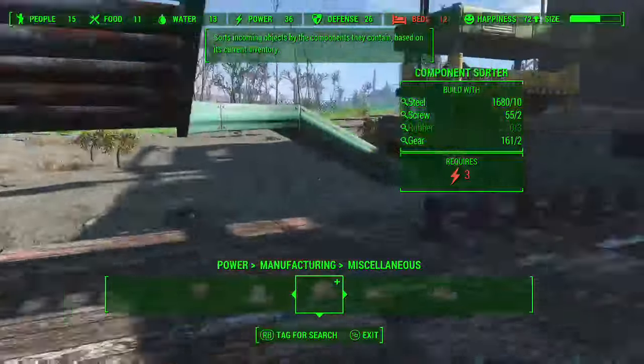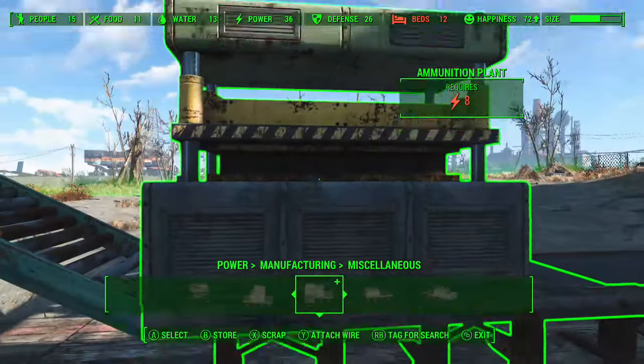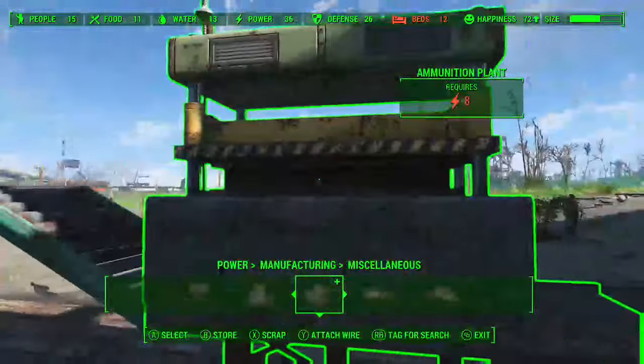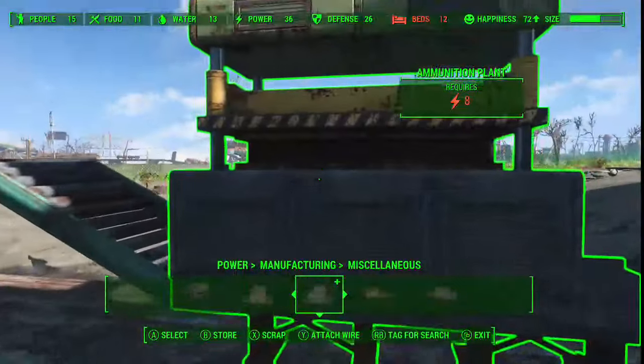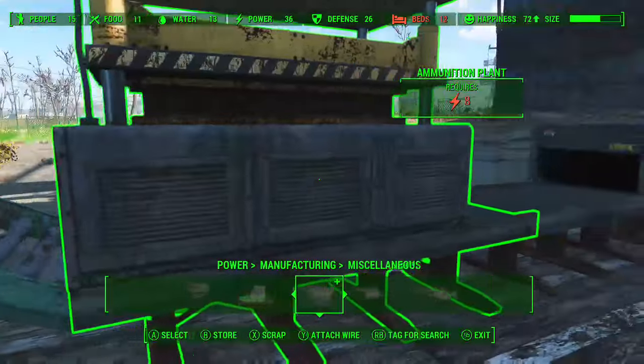After that, items roll all the way over here to the ammunition plant, which will actually make the ammo. When I turn on the switch it will have power. This will make the ammunition — it needs some components which I'll show you in a minute.